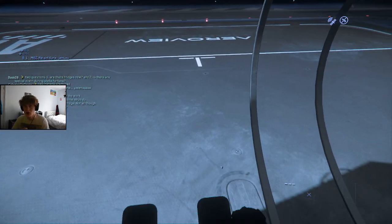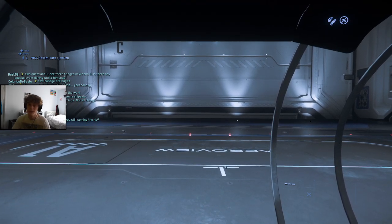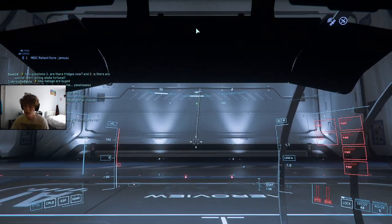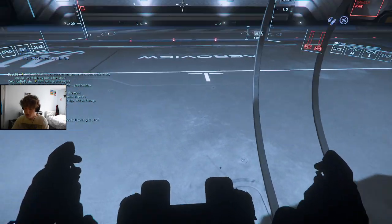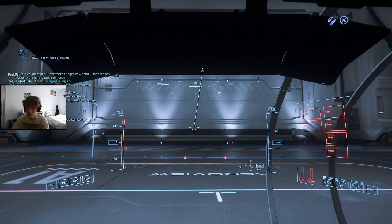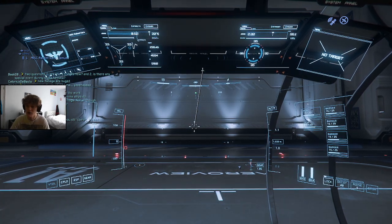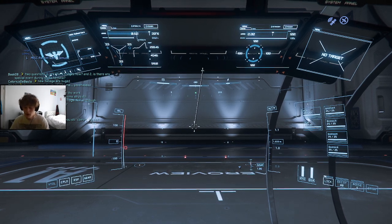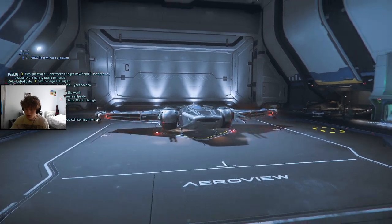Going into the cockpit — lovely view here, nice back door view. We have our seats which are pulled to release and come forward. The pilot seat is on the left, co-pilot on the right. Getting into the pilot seat, you can see the screen monitors above and below. Hitting flight ready — really nice animation. MISC Reliant Core systems online — perfect.